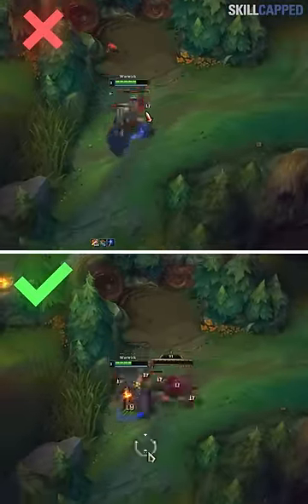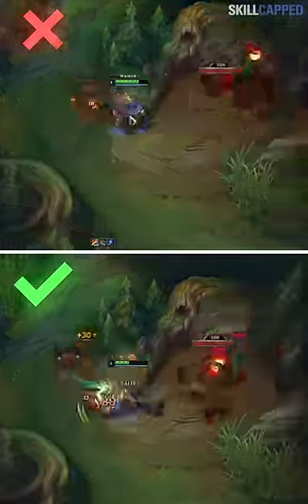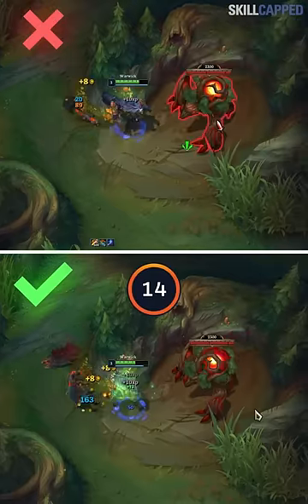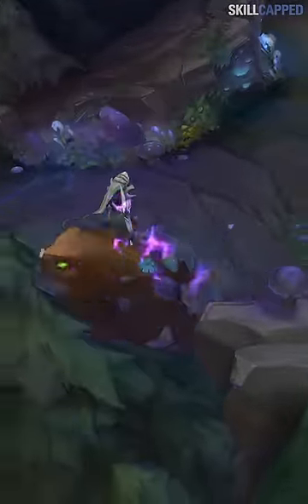It doesn't stop there though. If you combine this trick with spreading out your attacks to optimize your pet's damage so the entire camp dies at the same time, the time you save becomes 14 seconds. If you applied this to only 4 of your clears, you would have an entire minute of extra time.